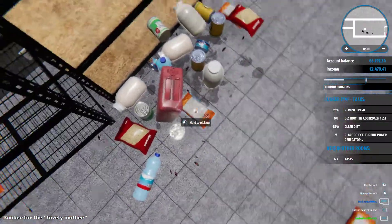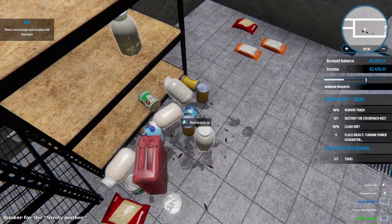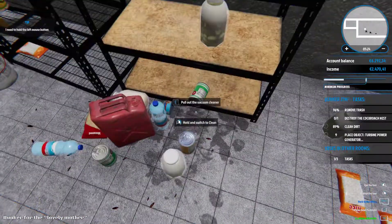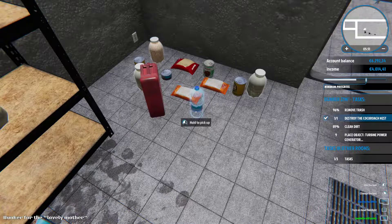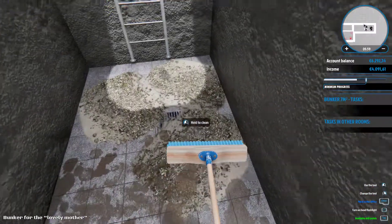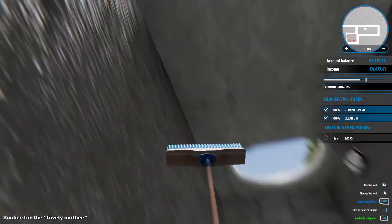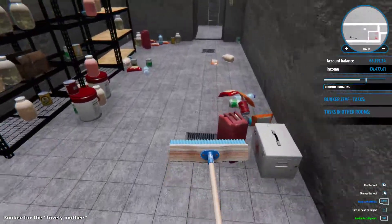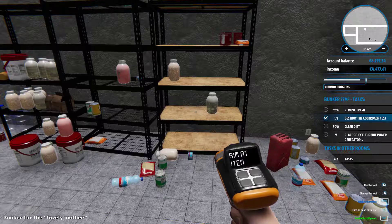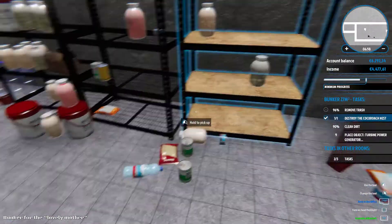We'll just have to move all this stuff from here. He said don't make it so comfortable, but I will - I will make her a television of course, a bed, cleaner place. Object: turbine power generator. Okay we have to place a generator also - nice, I will put it here. The people are crazy! Already income 4,000 bucks guys, this is crazy. Let's remove all the trash.